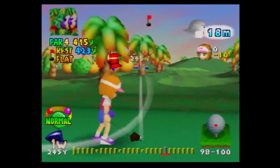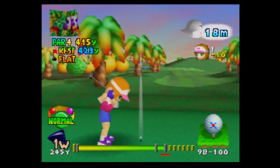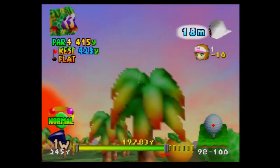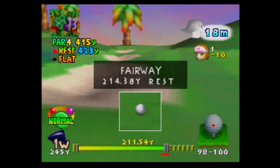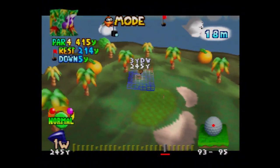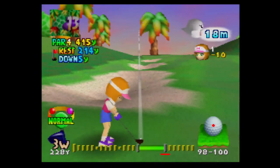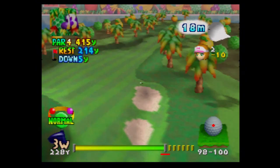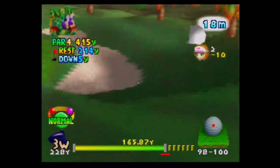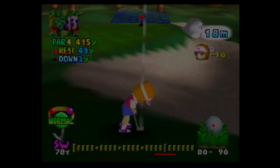I have to aim it more to the left. Whenever I aim in this game, it's with the d-pad because your aim can be way off if you use the analog stick. I'm a little concerned about hitting that tree — this is going downhill. It's not going to be the easiest of holes and we're going to do one more attempt — this might be when I start cutting out footage.